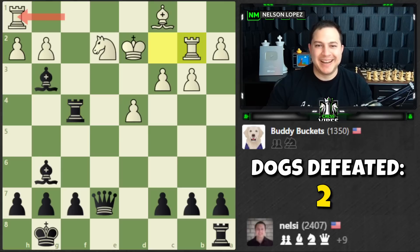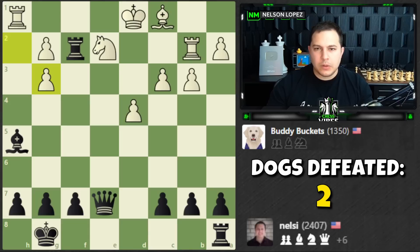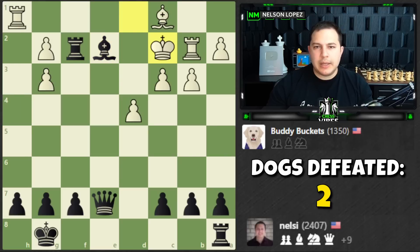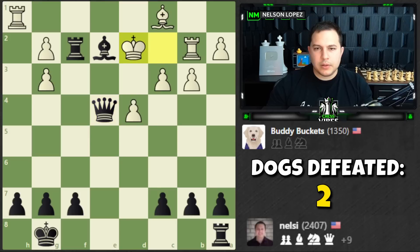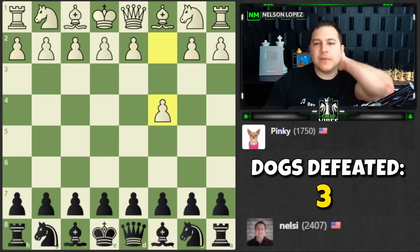Didn't mean to do that — I'm going to take two rooks and I took a pawn instead. Hilarious. We're still going to win. Let's pile up on that knight — it's just too much for black to handle. Where's the checkmate? Let's take this way, my bishop was under attack — check. If I go here that's checkmate. There we go! Good game, Buddy Buckets. Next bot: Pinky, rated 1750.